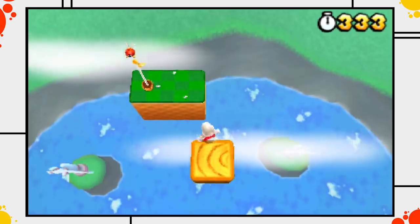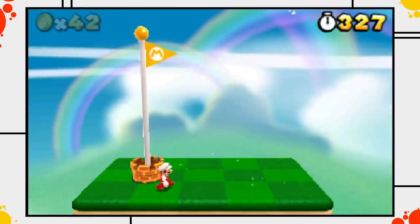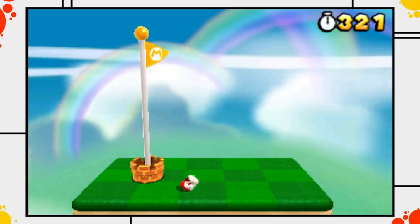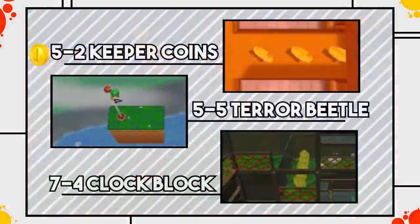Theoretically it is possible to long jump from here while throwing a perfectly placed fireball, which would solve the beetle problem, but then we are stuck on this platform without a way to hit the top of the flagpole — which means we trade one stinky coin for another one. Sadly here we are forced to pick up one coin of shame.